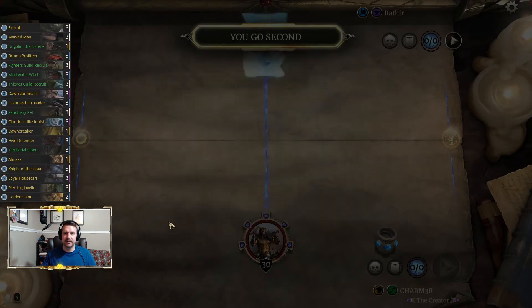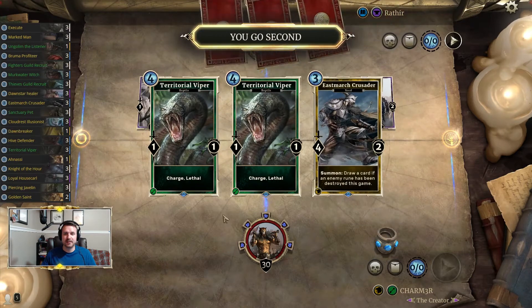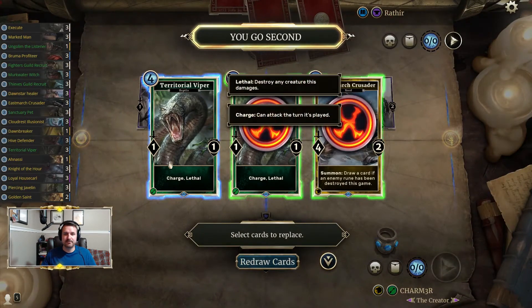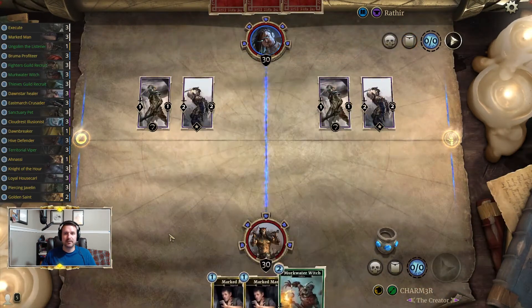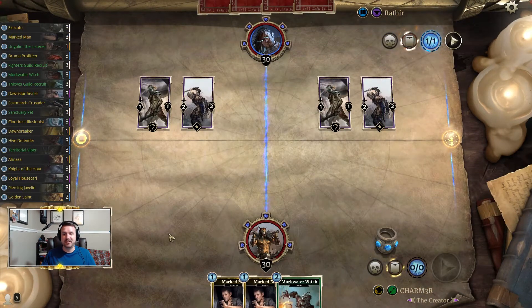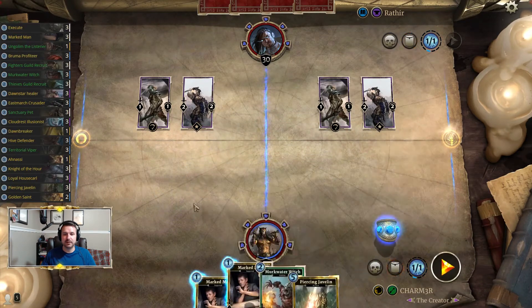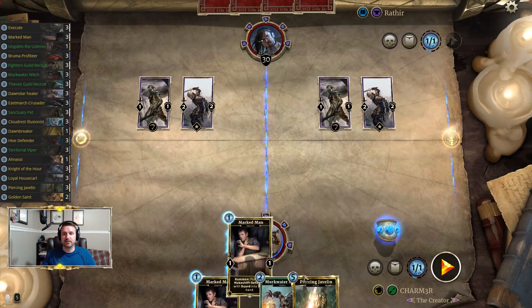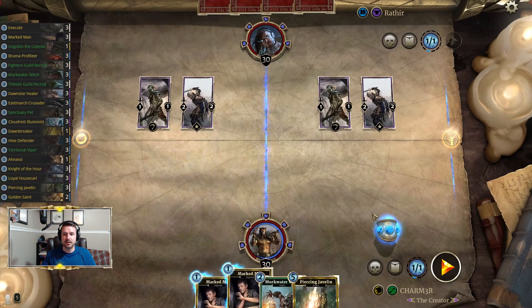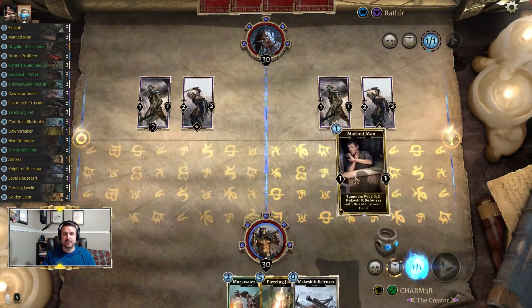One thing to note is that when you don't use the disguise, the guards kind of figure you out. So we do run some things to help tamper down the early game — Marked Man is one of them, Murkwater is another — just to stall. The reason Marked Man works so well is because when you play them over here, as you're going to see, we get some Makeshift Defenses.